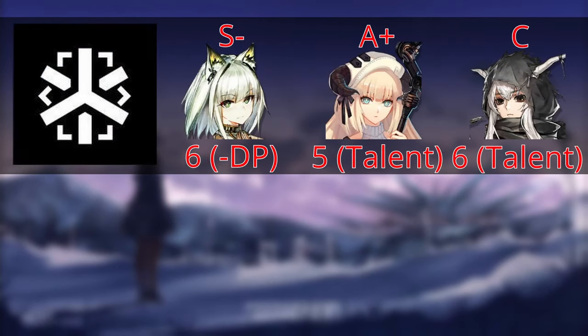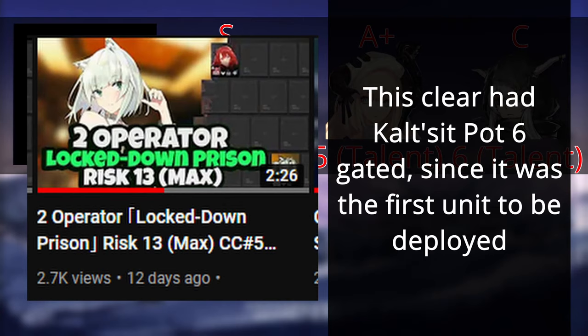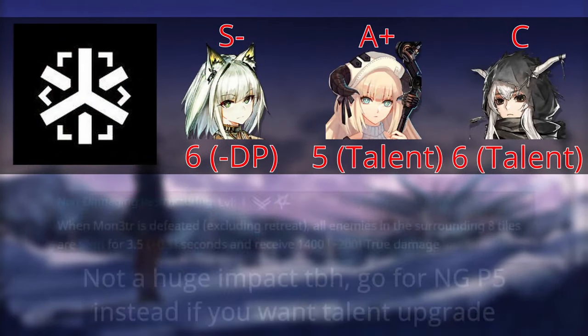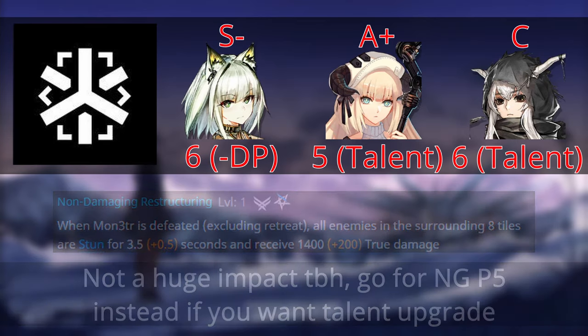For Medics, the clear winner is Calstead, followed by Nightingale and Shining. Calstead's potential 5 and actually potential 6 are very worth it — more so than the other medics — because a lot of the time you do want to deploy her first, so the minus DP costs matter. Her potential 5 improves her talent, allowing her summon to deal more explosion damage and stun for a longer period of time, which while situational, can be relatively helpful.